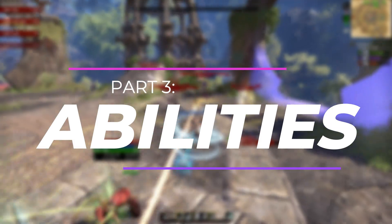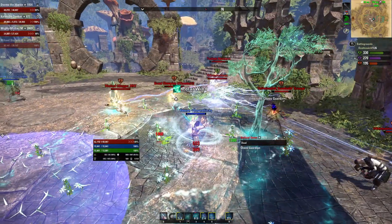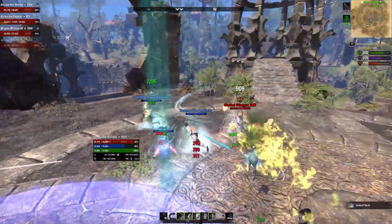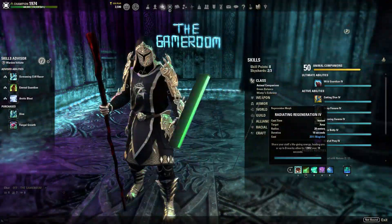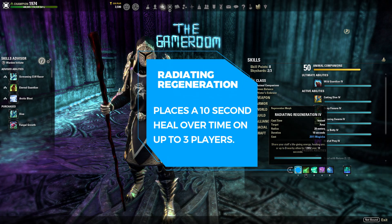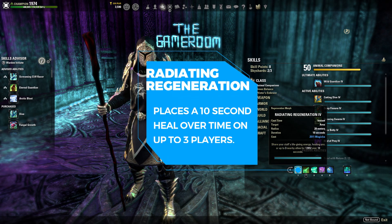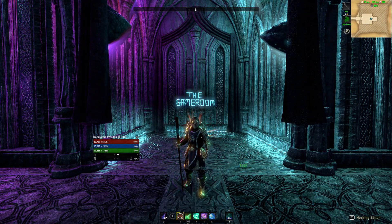The abilities on this setup look very basic on the surface, but there's a lot of utility and behind-the-scenes secondary action going on. These abilities, working in synergy with the previous components, bring everything together making this build truly special. First is the Restoration Staff ability Radiating Regeneration, which places a 10-second heal over time on up to three players. This skill works in synergy with our Maelstrom Arena staff, allowing many of our Radiating Regeneration critical heals to restore Magicka, enabling even more ability spam.